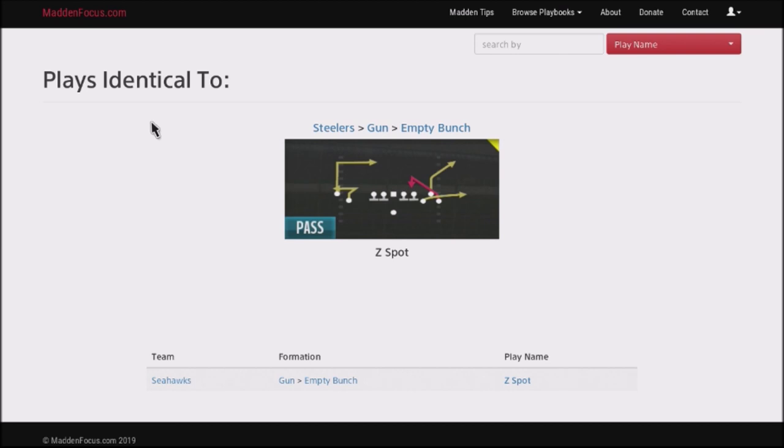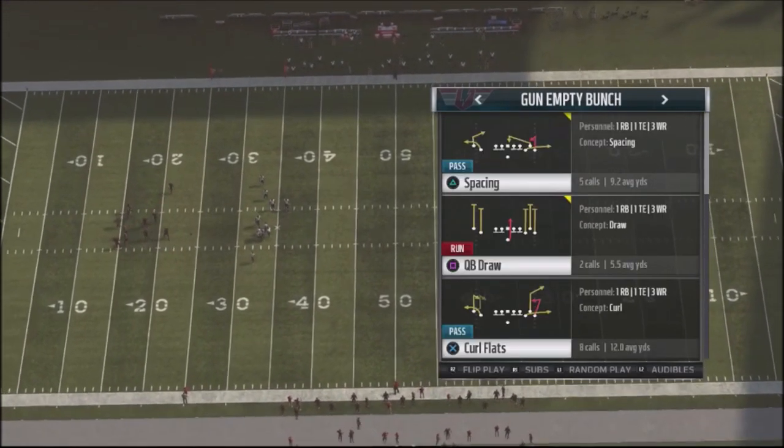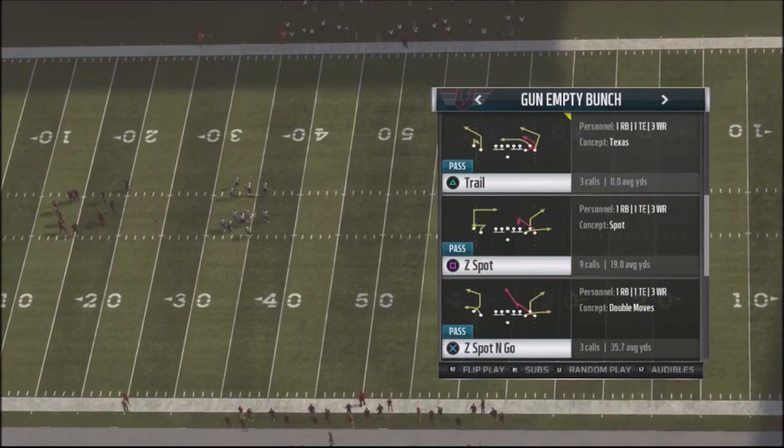You can chew him up for easy completions — sometimes 10 yards or more. I like to jump into this on money downs, and then it actually establishes the entire formation going forward. So the play is gun empty bunch, and one of the base plays that'll come out of the huddle is Z's Spot.